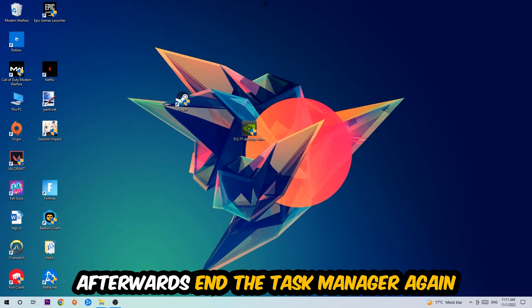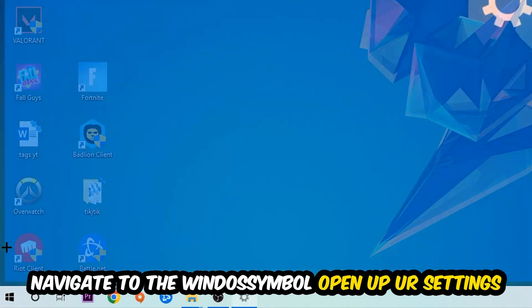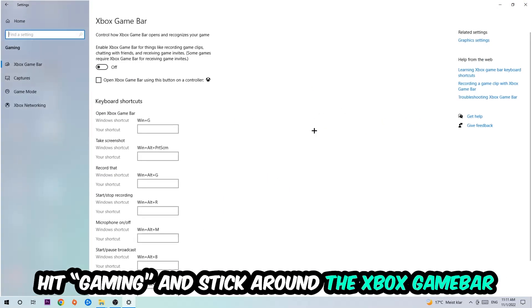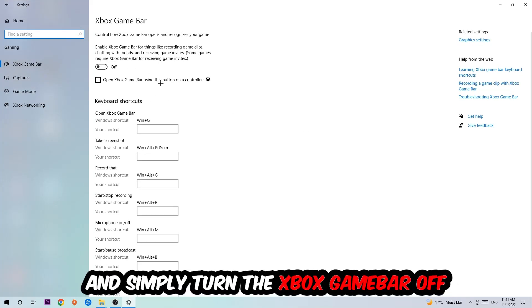Afterwards, navigate to the bottom left corner, click the Windows symbol, open up your Settings, and hit Gaming. Stick around the Xbox Game Bar and turn this off, because the Xbox Game Bar doesn't really come with any benefit — it only impacts your performance badly.